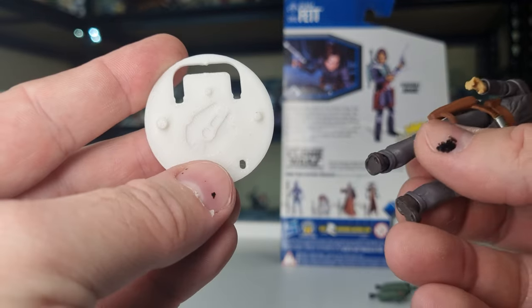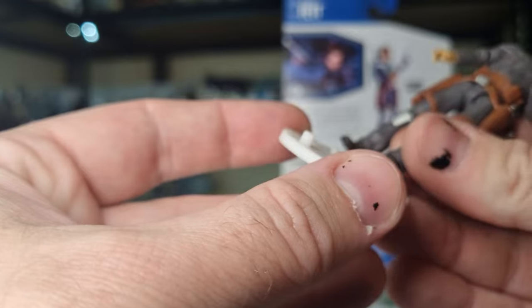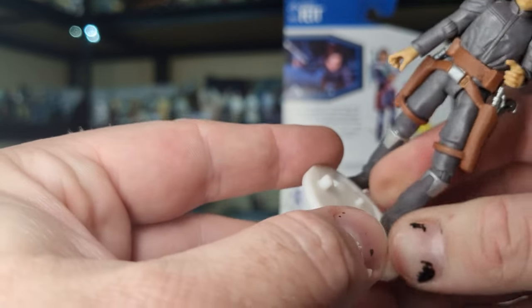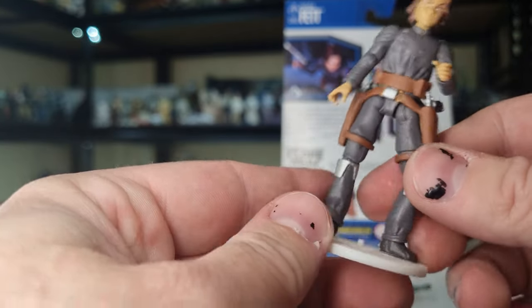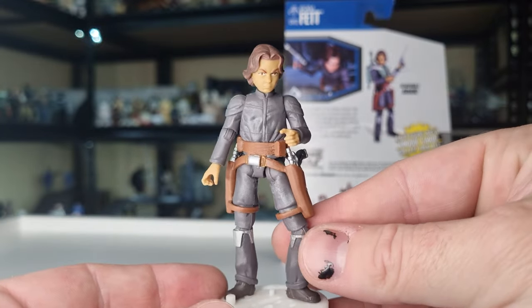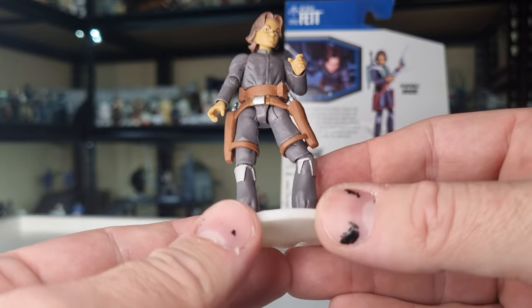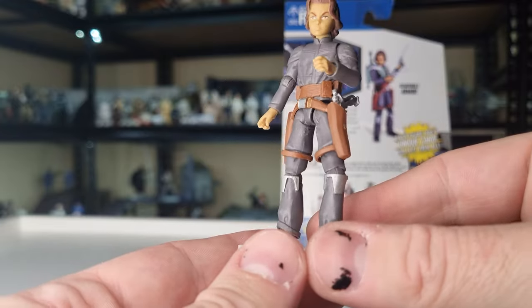Peg test time — got the KR figure stand here. If you want to know a little bit more about them, check out KesselRunHare.com — there's a nice write-up in the section about our 3D printed Kessel Run action figure stands. He stands well on that nice 3 and 3/4 scale peg. Pretty solid throughout.